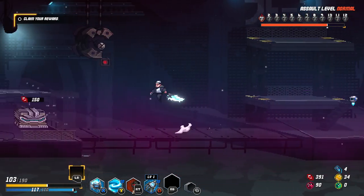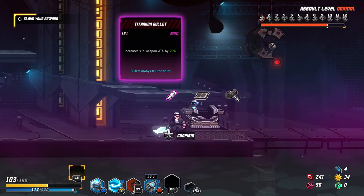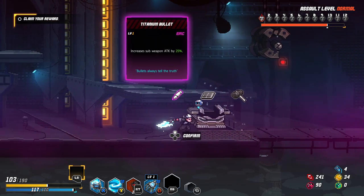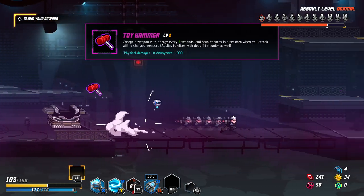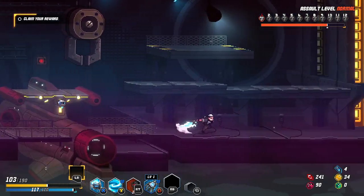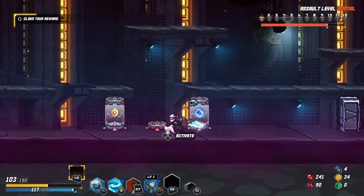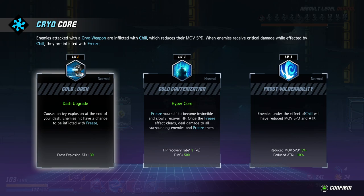Let's go back and open that one chest. It has an epic — charge a weapon with energy every 5 seconds and stun enemies in a set area when you attack with a charged weapon. Applies to elites with debuff immunity as well. Increase the subweapon attack by 25%. Let's get the stun. Is it visible electricity or frost? Let's continue with frost.